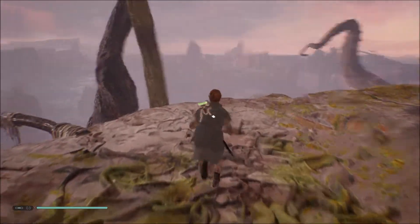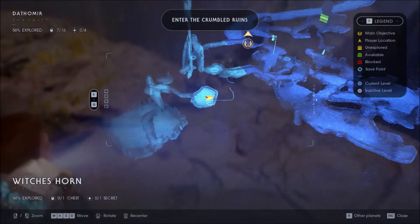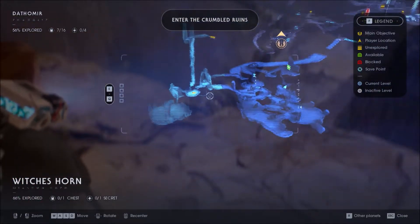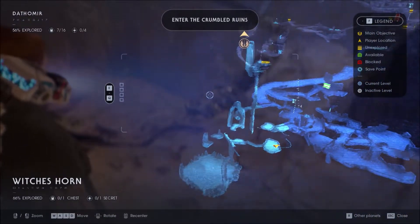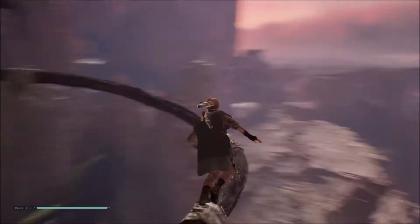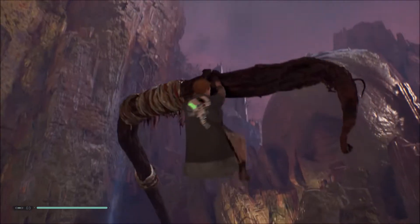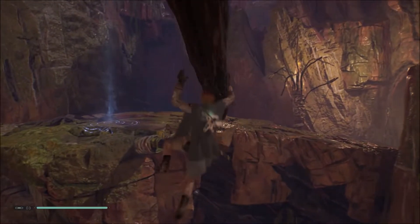So we are now up here. Let me check again the holomap to see if we are now on the correct track. I'm planning to climb up here — there's one unexplored area there. Maybe we can find someone that can help us reach the destination real quick.